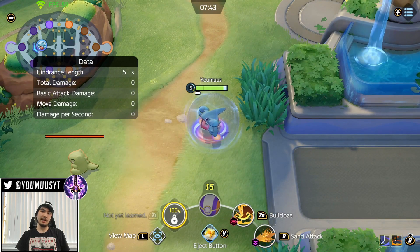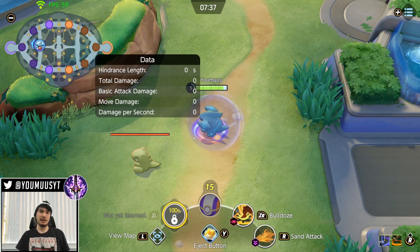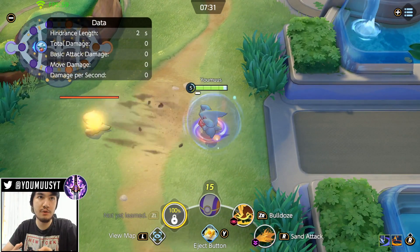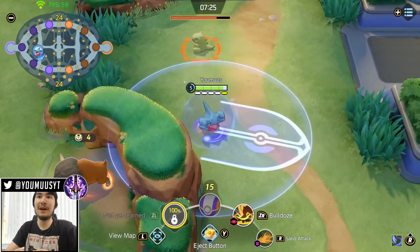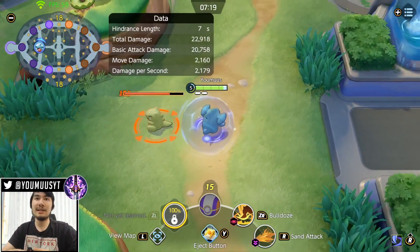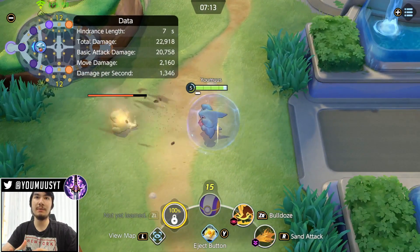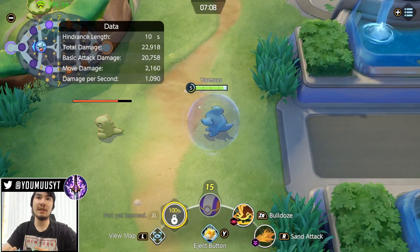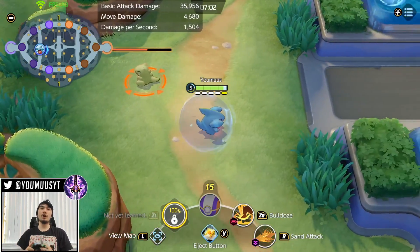The hitbox goes pretty far back and it's a bit forgiving sideways too, but the forward range is really, really off — so you can use it basically over its listed range. This matters because when you have five stacks you want to Sand Attack as early as possible to preserve them. Sand Attack gives you move speed only if you hit an enemy, so make sure you hit one when trying to run.